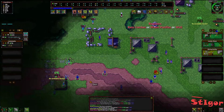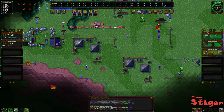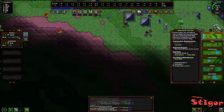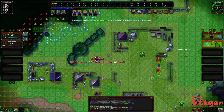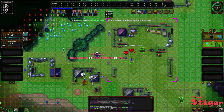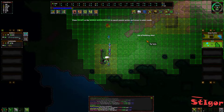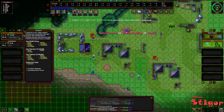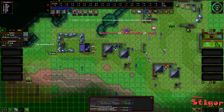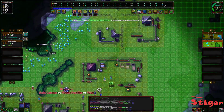Okay, carrots — food. Rain catcher or well — we must make food and water as well. Out of building slots, must wait to upgrade my camp to build more. More builders needed. Upgrade the camp.